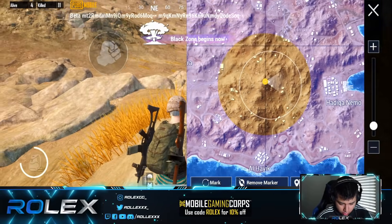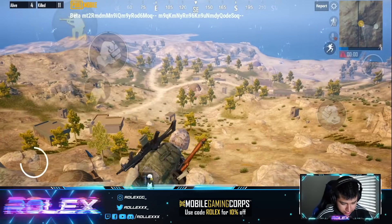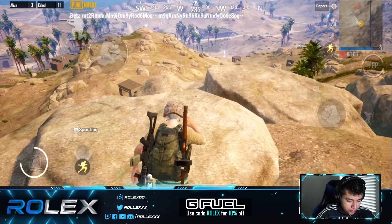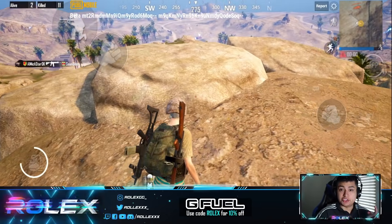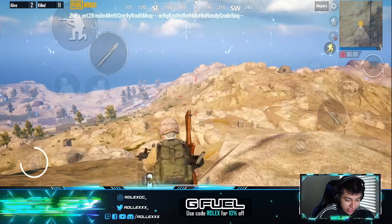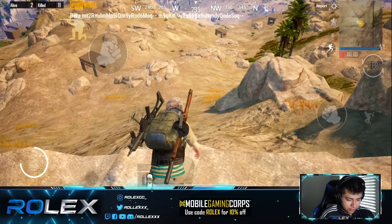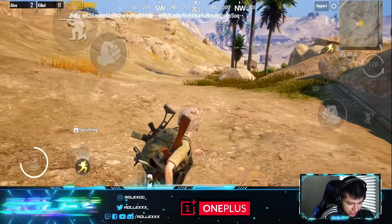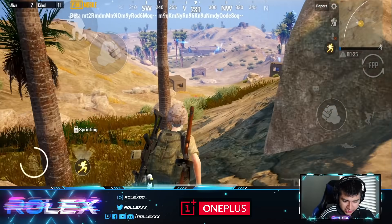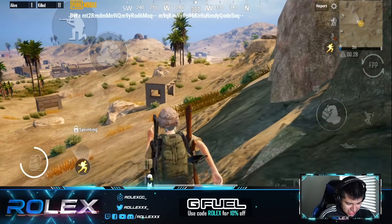Here we have the Karakin map, ladies and gentlemen. Unfortunately we were not able to find and witness the black zone, but we did find the rocket launcher at a crate — which I accidentally fired. We also found out the G36 is on the Karakin map, and we found the sticky bombs that we can use on the walls. These items over here are for the tunnels — I'm still looking for more sticky bombs.